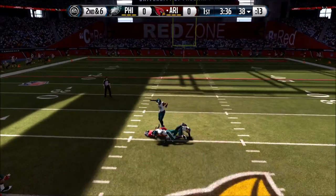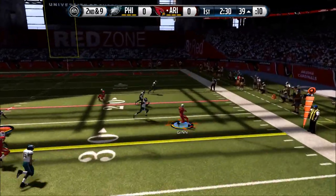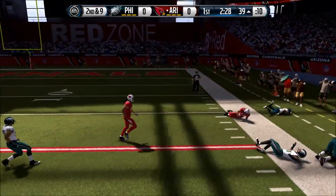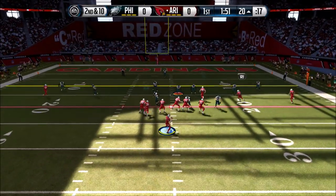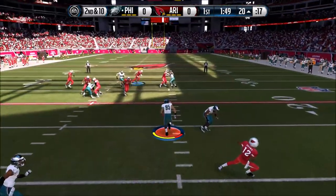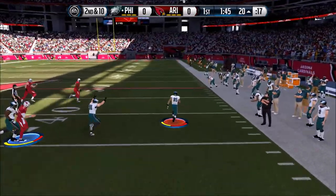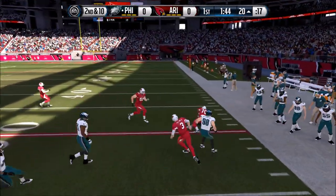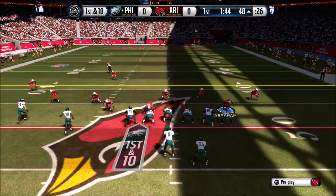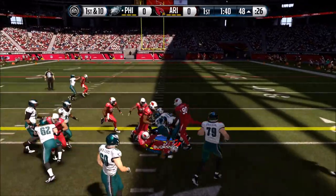I pass it over to Brown in the middle because he's quick and I really like him. I drop back with Carson Palmer again and give it to Ted Ginn - he usually doesn't have very good hands, he drops almost everything. Anyways, I get picked off right there and that was completely my fault. He could have returned it all the way but he doesn't.